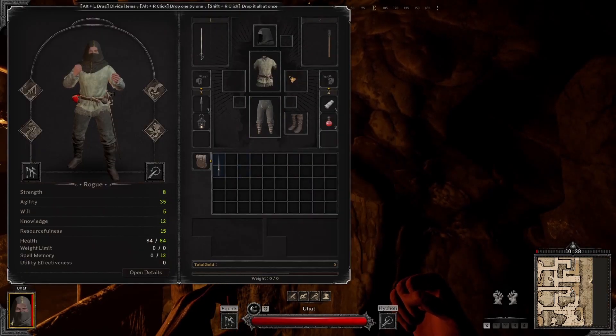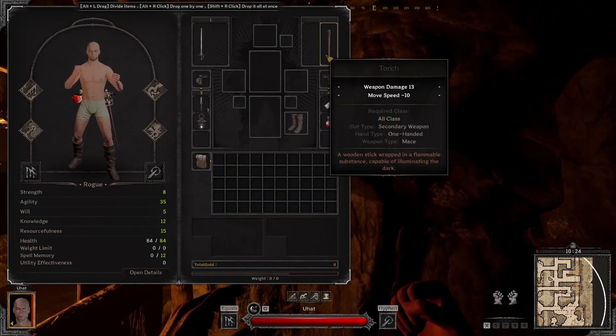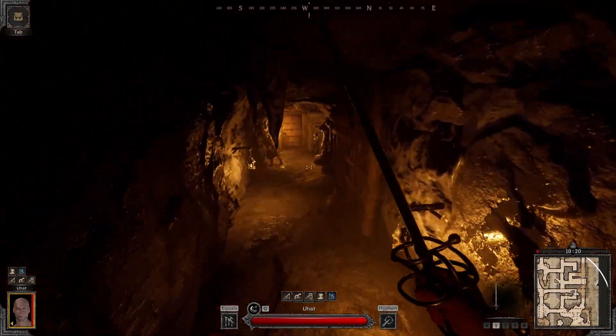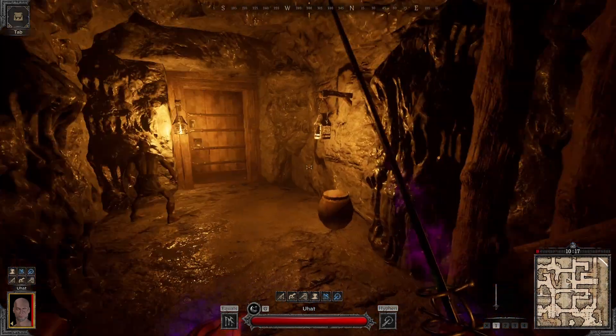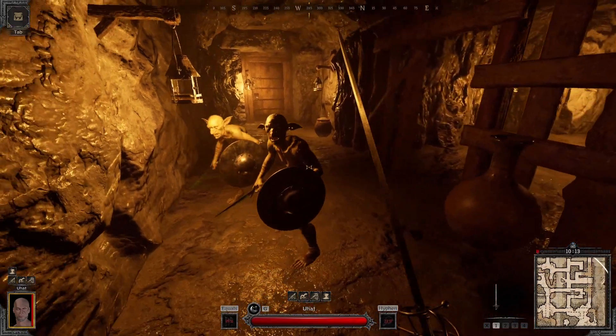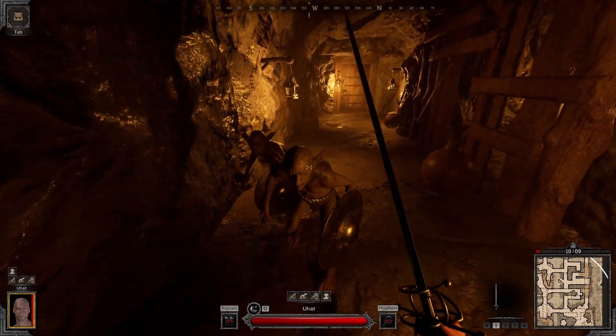The two abilities I always take are Weak Point and Rupture. Weak Point gives a huge damage boost and greatly reduces the target's armor. Along with Rupture, it can be a deadly lethal combo. As you notice, I take off all other armor — this is because all armor for rogues is useless unless it has beneficial stats. Movement is superior, definitely as a starter build.